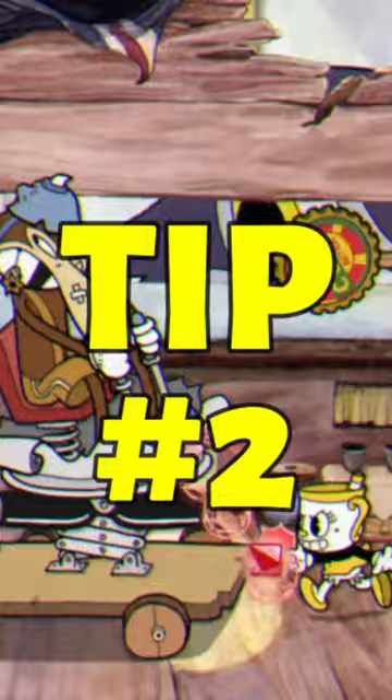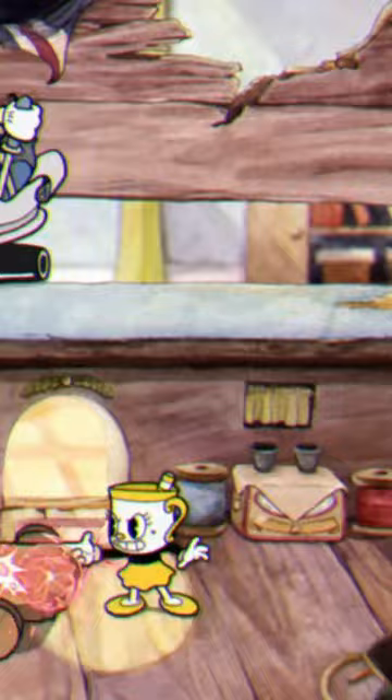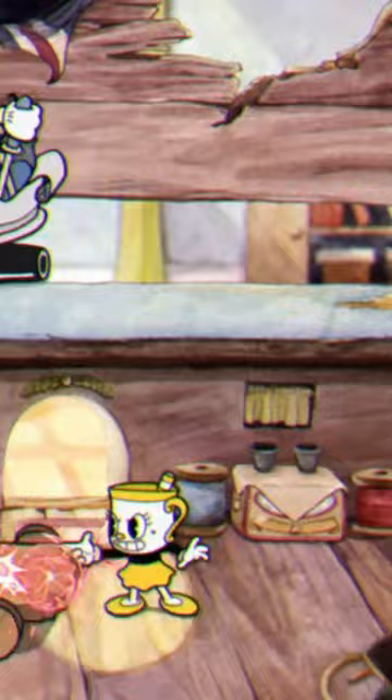Tip number two — this is regarding the second phase of this boss fight. Make sure when you're fighting him that you're always on the right side of the screen. During his second phase, you can actually duck under his flame attack, but only on the right side.